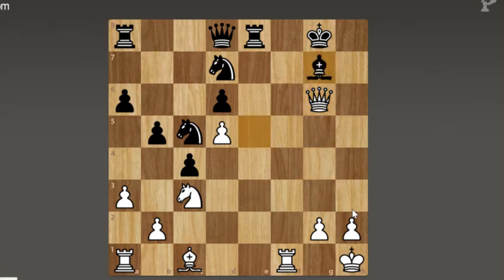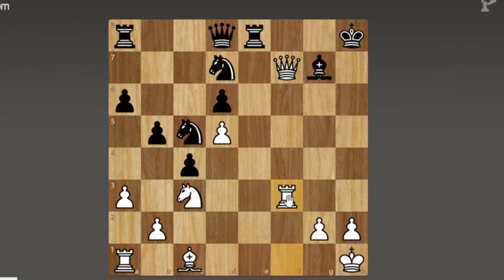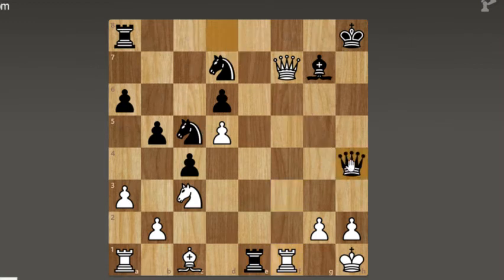Now queen takes on g6 check, bishop to g7, and queen to f7 check. King to h8 just escaping. If white tries something like rook to f3 to prepare for checkmate, it wouldn't really work because rook to e1 just prevents it and you have to go back. Eventually white has this queen to h4 move, protecting the rook in case it's taken, and the rook can't move from the first rank.